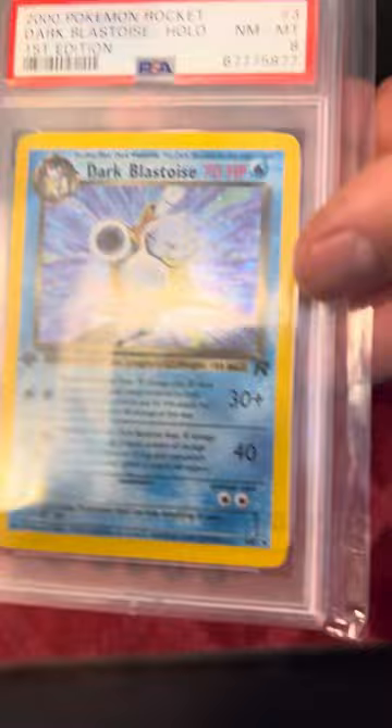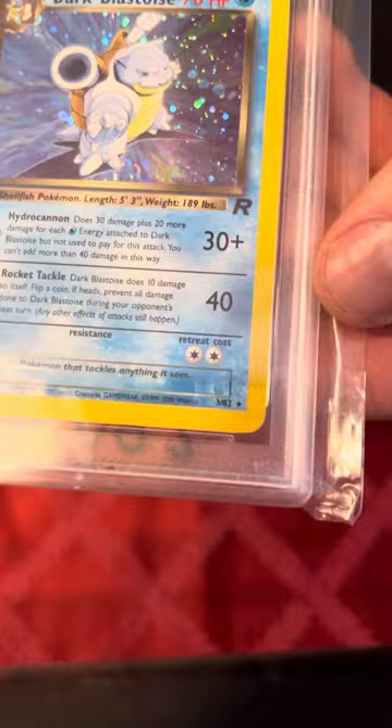First Edition Team Rocket Dark Blastoise. I already unveiled this card in a previous video, but now I have the holo version. It's a PSA 8. Honestly, I don't see why this didn't get a 9 — it looks pretty good. Centering looks pretty on point, a little off, but PSA usually gives you a little leeway on that. I don't see why they gave this an 8, but it's an awesome card to add to my collection.